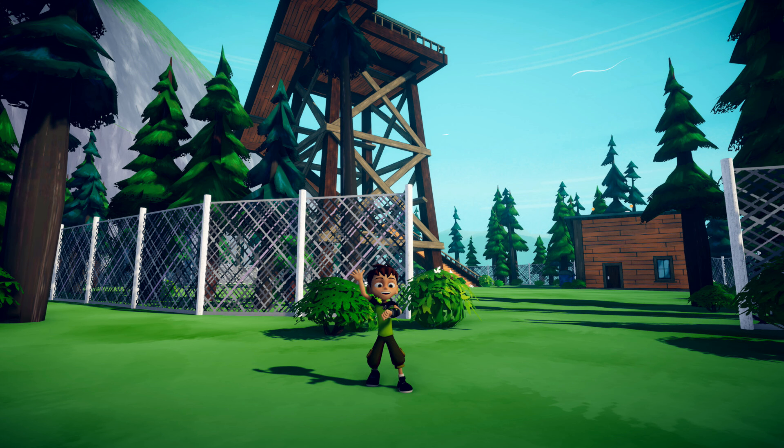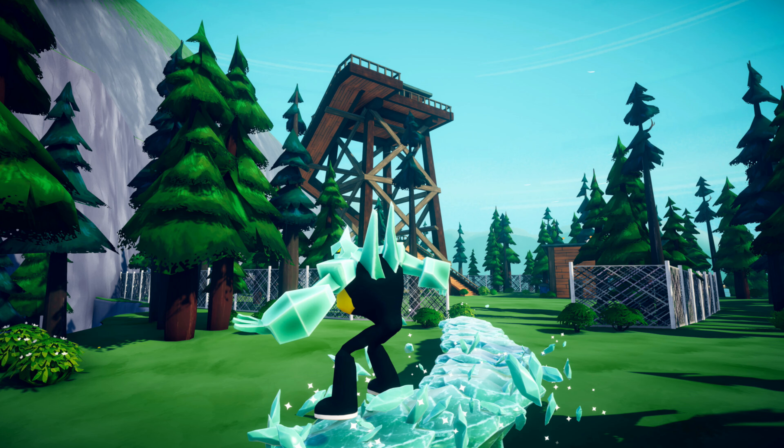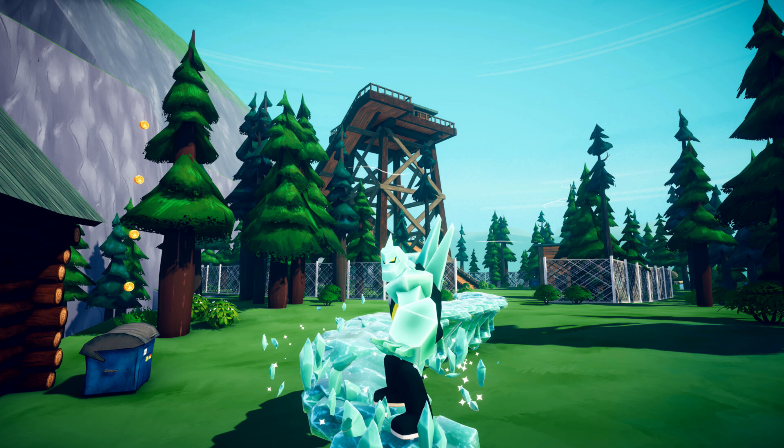We need to check out all of the game's brand new screenshots. Starting with this one right here, which gives us a great look at Ben in the game's forest environment. Up next, we can see this awesome shot of Diamond Head as he conjures crystals to slide along, as well as what appears to be some form of gold collectible coins hidden in the background.